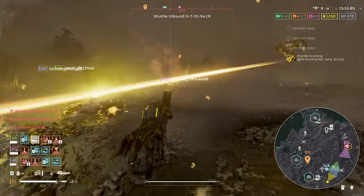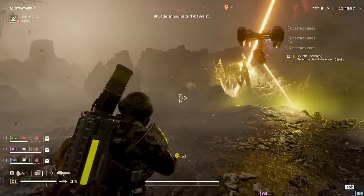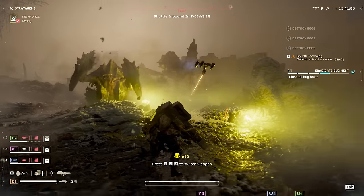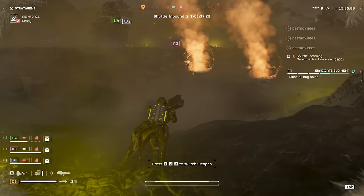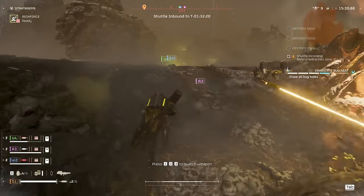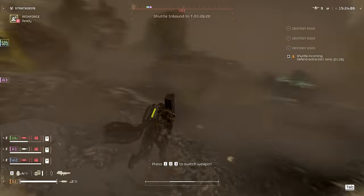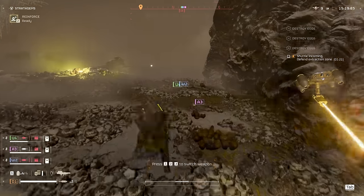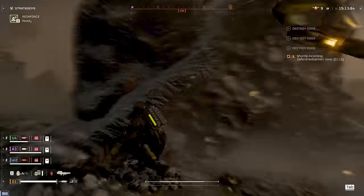Where are you guys? We got a minute. I can definitely slowly fall back. You started charging from a very far distance. I gotta run into the pit. I think the Bio Titan's killing the charger - he's just stepping on him. Do I have anything? I got nothing. I'm out of orbitals. I think I hit it in the leg.